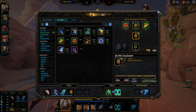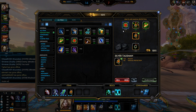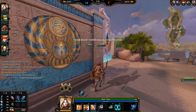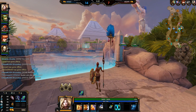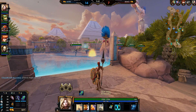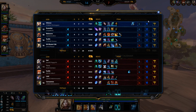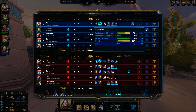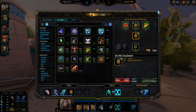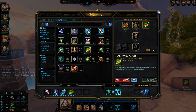Going back to base to finally get that Pestilence. Let me ask if Kuzumbo is going Pestilence — because if he is I'll just go Heartward. He hasn't responded. He said he will go it — so I'll go Heartward then.